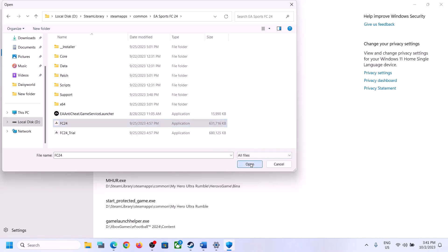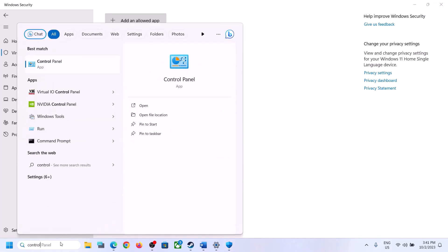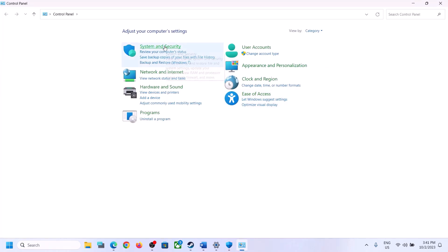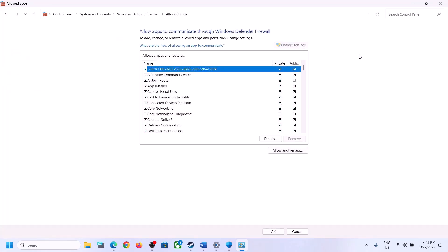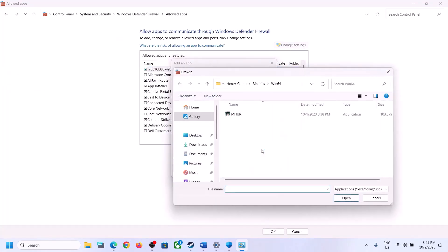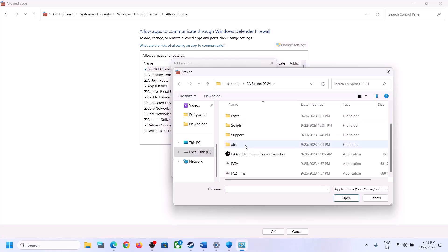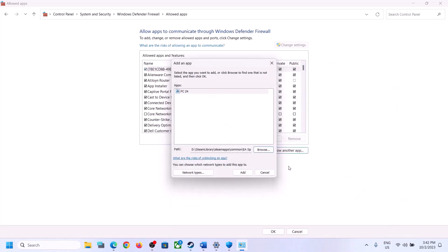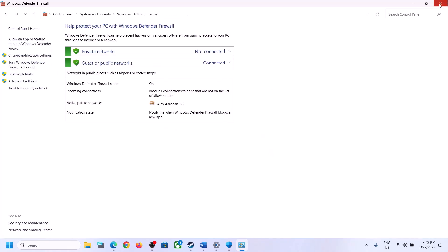Once the game .exe is added, type 'Control Panel' in the Windows search box and click on Control Panel. Click on System and Security, then Windows Defender Firewall. Click on Allow an app or feature through Windows Defender Firewall, then Change settings, then Allow another app. Click Browse, go to the game installation folder, select all the .exe files — especially the game .exe — click Open, then click Add, and then click OK.